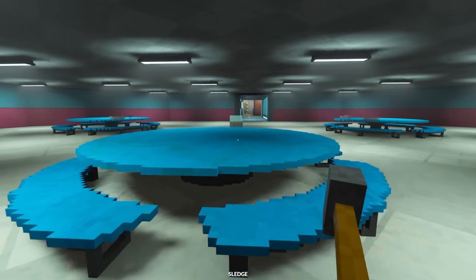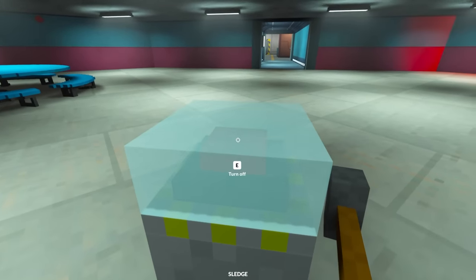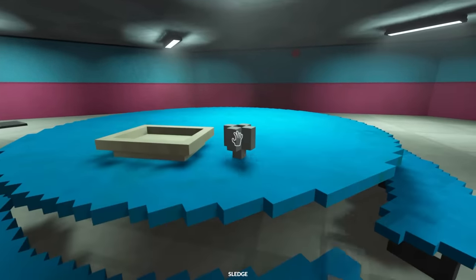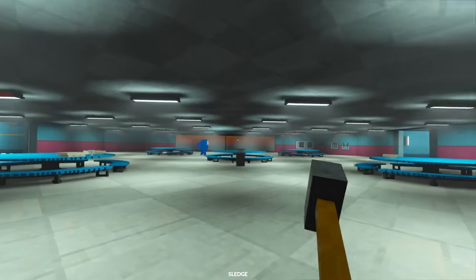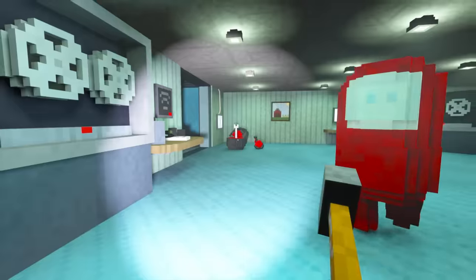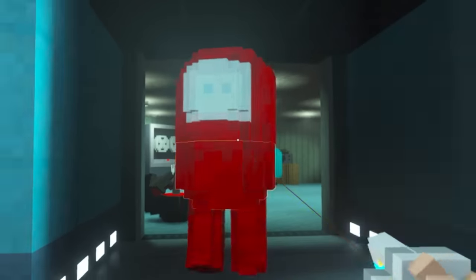In my last Teardown episode, I visited the Skeld — the Among Us map — and I'm back here right now. This map is absolutely incredible. I need to find the traitor because I want to do some experiments involving planes. I've just called for a meeting. Is it you, Yellow? Are you the traitor? I think I found the traitor — it's got to be this guy. It's Red. Red's the traitor. I saw him do it. All right, you are coming with me.